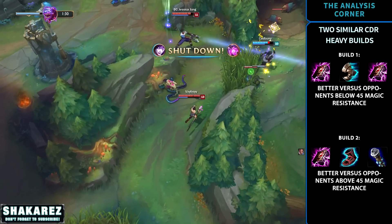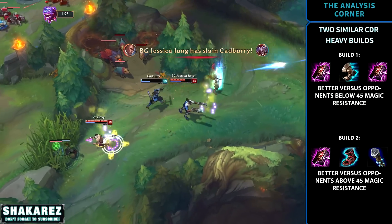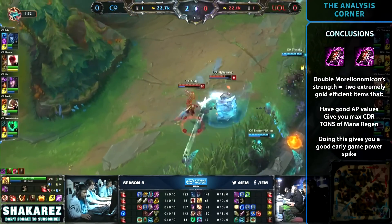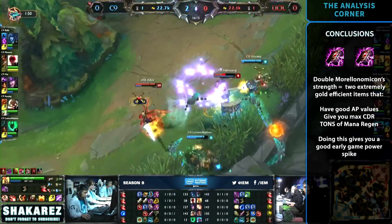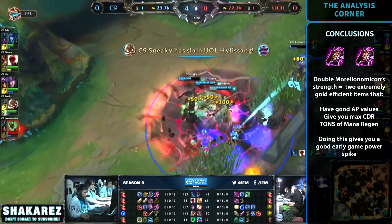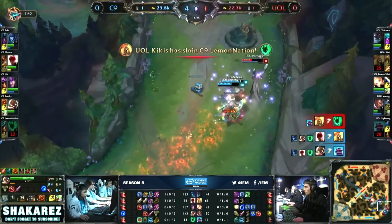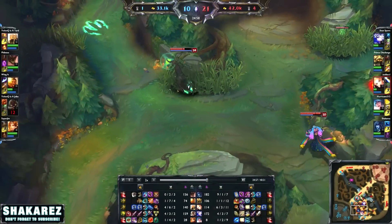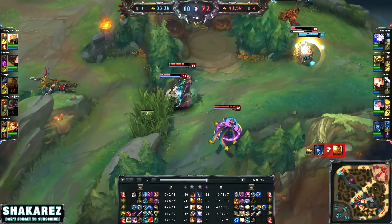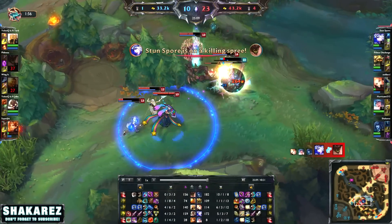Adding to this, Build 1 will eventually get a Void Staff as it's a mandatory item on any caster. So as a conclusion, the Double Morellonomicon's strength lies in getting two extremely gold-efficient items that are in the higher tier of ability power purchases. They cap you at max cooldown reduction and make sure that you'll never run out of mana. They also give you a pretty good early game power spike because they're cheap. An argument can be made to go for CDR Boots instead of two Morellonomicons, allowing you to finish your core items earlier, however this limits your boot options — not allowing you to go for Sorcerer's Shoes or defensive options like Mercury's Treads.